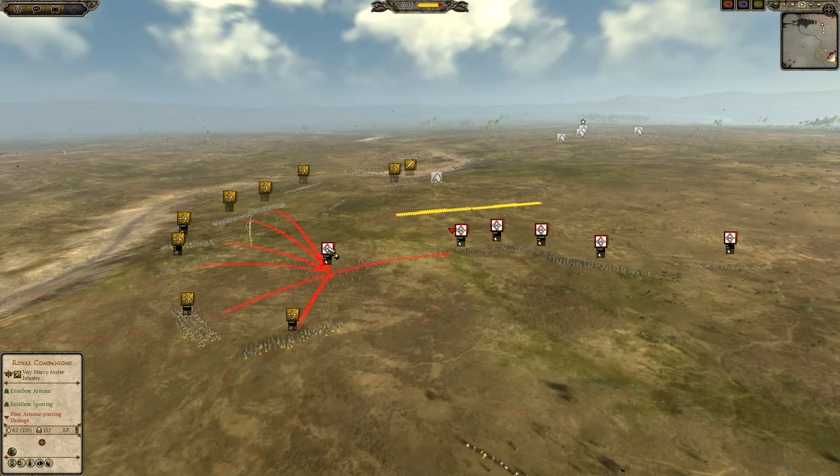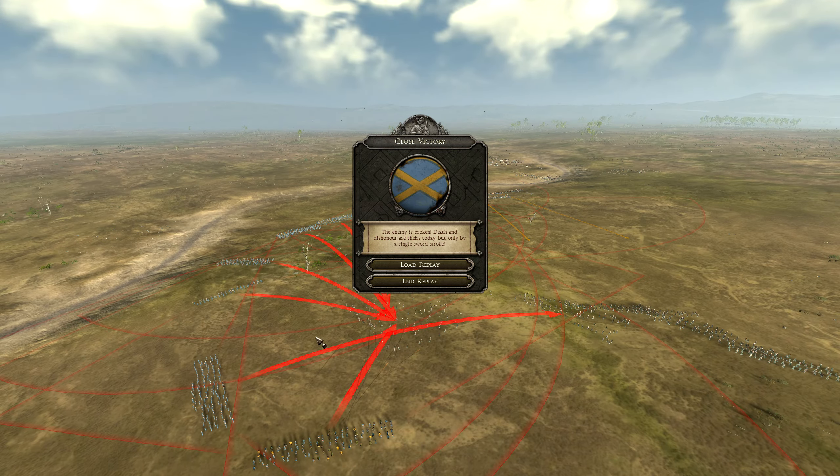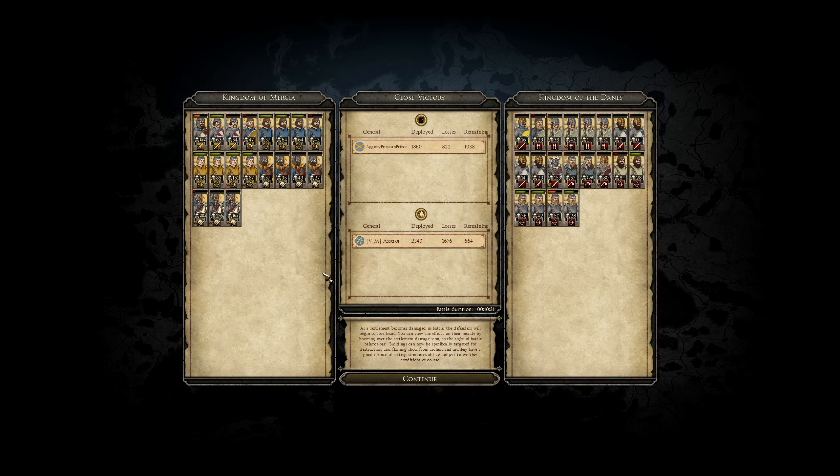Now it doesn't really matter — because I managed to Chain Route him as I started to fire on more of his units. And I imagine the General finally went off the field, which is what caused the Chain Route. Let's look at the statistics here. Royal Companions doing well. This Thane doing well, this other Thane not doing that great. And for the Axemen, doing alright. Archers, again, doing lots of damage. And the Cav — again, the Royal Horsemen — really pulling their weight.